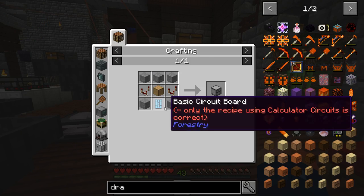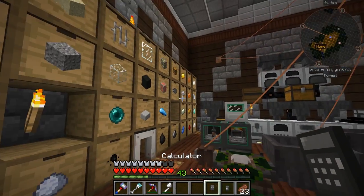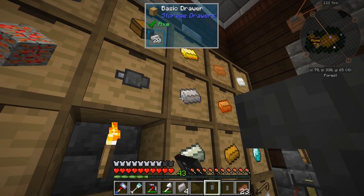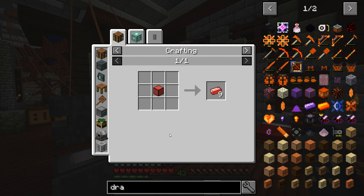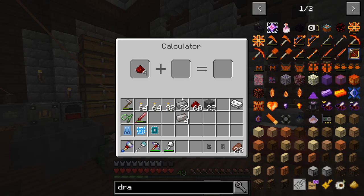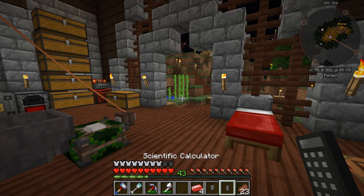Alright, for the drawer controller we need to get some redstone ingots. Pretty easy to do with regular iron. Let me get regular iron. I thought I was making it right but I guess I'm not. Oh, it's in the scientific calculator — that's right. Let's get a redstone out of here. I had it right, I just had no idea which calculator it was supposed to be made in.